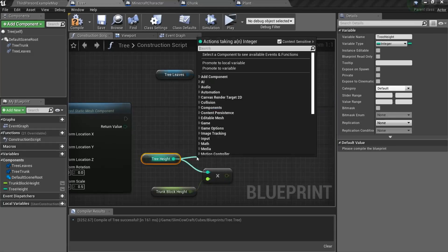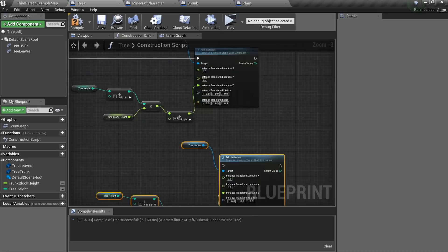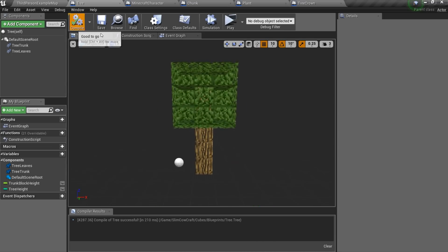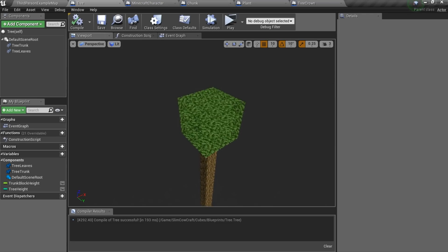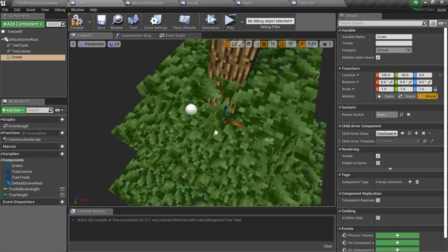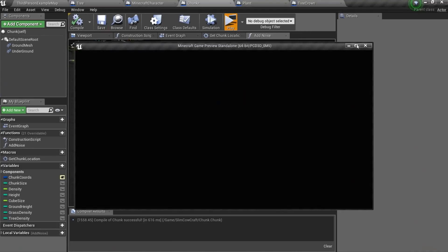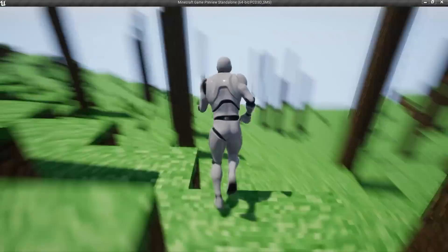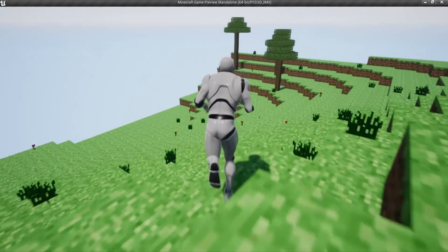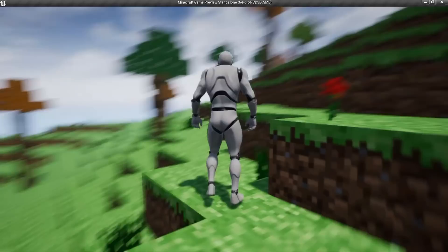It is time to add trees. The idea is simple: generate trunks, generate crowns. But the trees didn't look good, so I created a predefined tree crown and added some noise to it. I definitely messed up somewhere. Okay, now it looks awesome. Now it looks even more awesome.